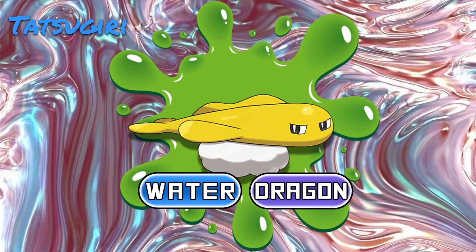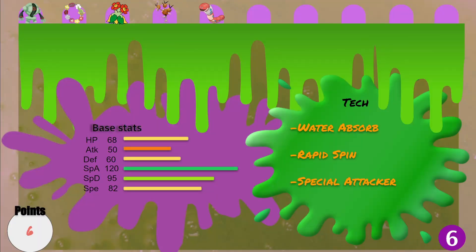Next we got a spinner: Tatsugiri, water/dragon, 120 base special attack for six points — that's really all I need to say. It also comes with water absorb, which I wasn't specifically looking for but it's a nice bonus. 120 special attack, 82 speed, and it gets rapid spin — usually always using rapid spin to get a little faster and then launching massive draco meteors. It's always good to have a rapid spinner that actually does other things besides just spin. Tatsugiri at six points is pretty good for low tier.